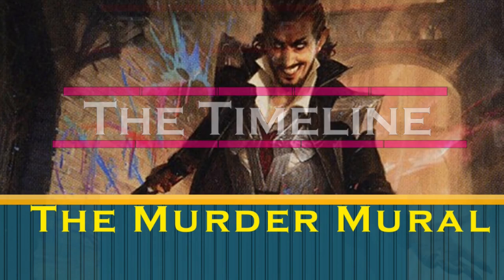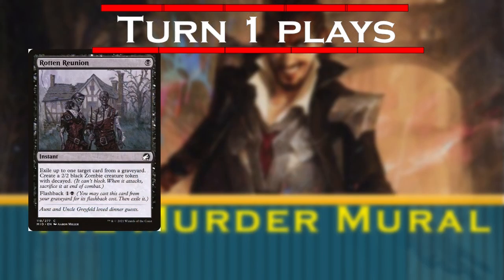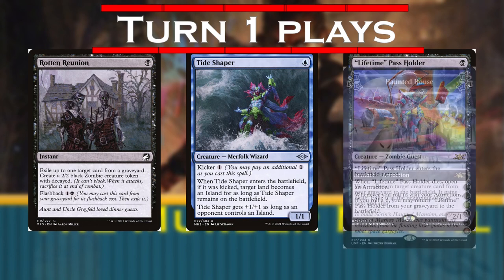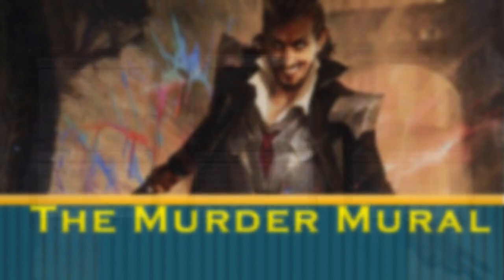So, what's our timeline? Turn 1, we're not doing a lot. In our opening hand, we need lands to fix our mana and plays for turn 2 and 4. But if we're lucky enough to have a 1-drop, we can play Rotten Reunion, Tideshaper, and Lifetime Passholder. It's not an attraction-focused deck, but there are a few that are really useful for us — best of all being Haunted House. Tideshaper can alternatively come down turn 2 to disrupt an opponent's early plays, while Reunion can make a body for us now and be graveyard hate later.